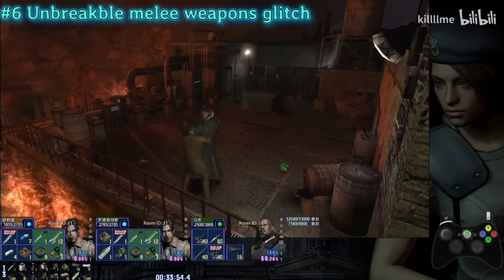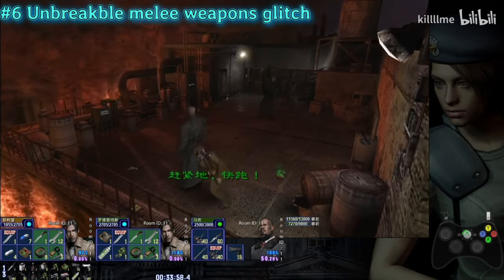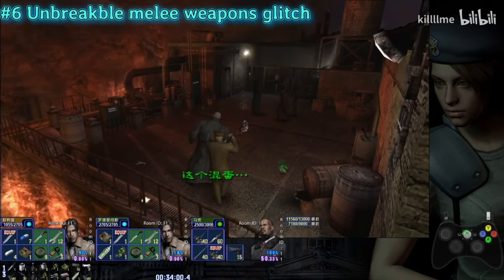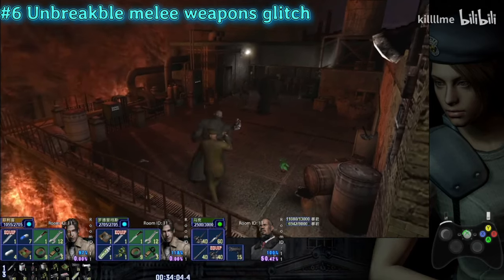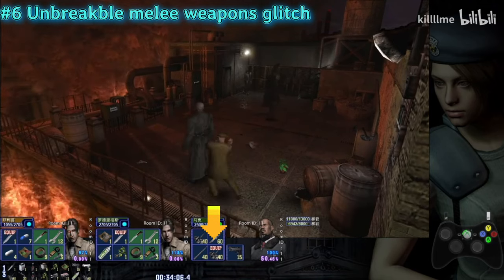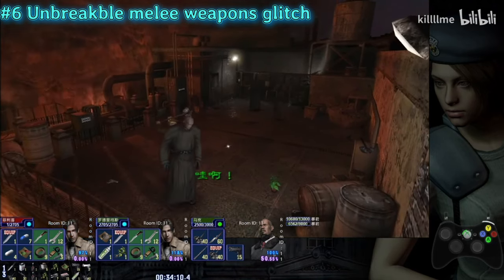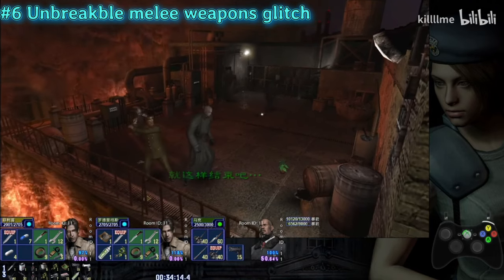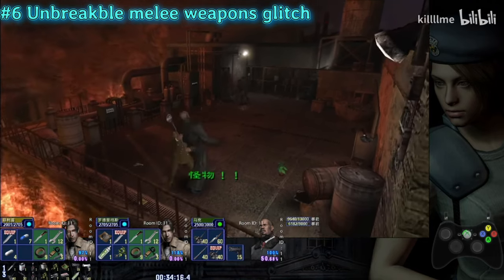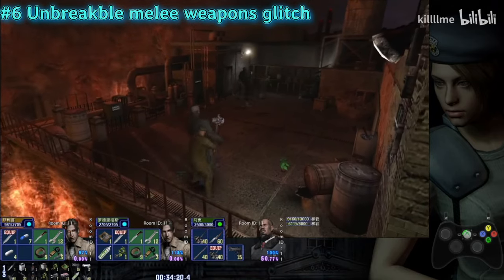Unbreakable melee weapons glitch. This only works if you're not room master. Just swing the hammer right before the enemy recovers from being stunned. Also check the tracker displayed on screen — the durability of the hammer is not decreasing. You can see it's still at 40, so this is working.